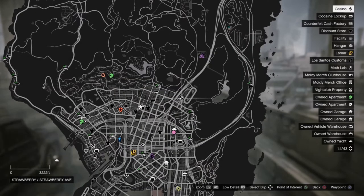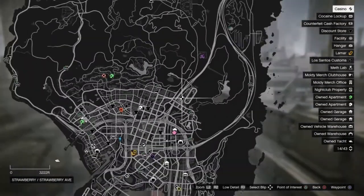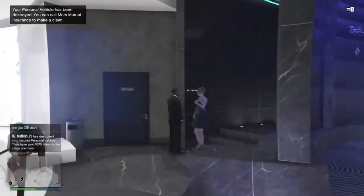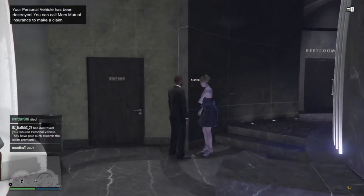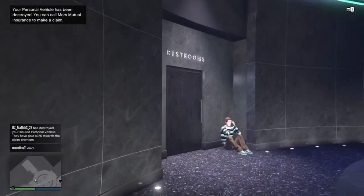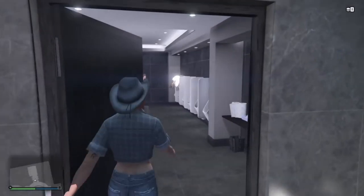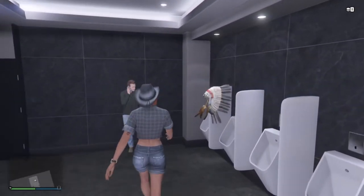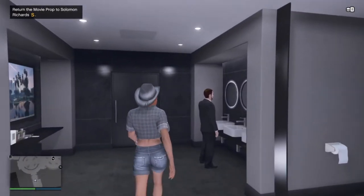Location number three is in the casino restroom — not a location you'll probably visit very often. It's right near the high-end table games, just to the right of them. Walk in there and you'll see it quite obviously: it's this massive Indian hat sat in one of the urinals. Just pick it up and take it to the office.